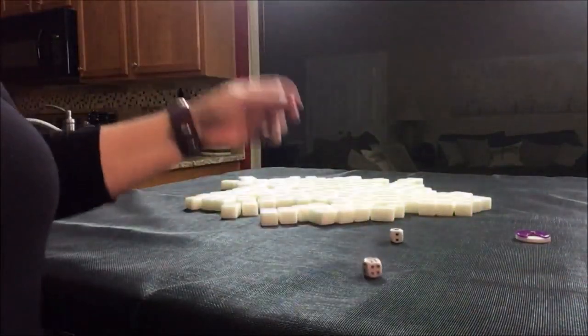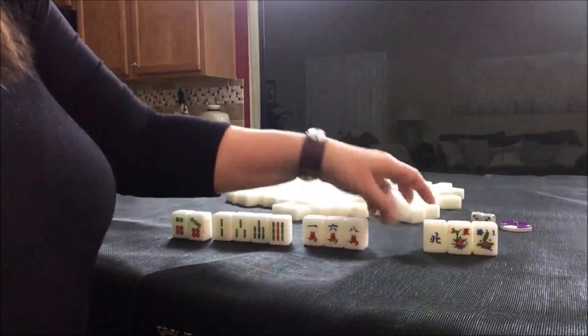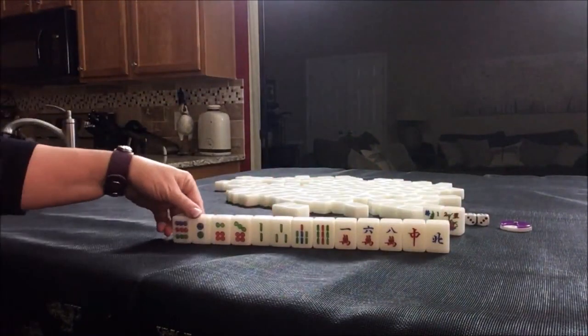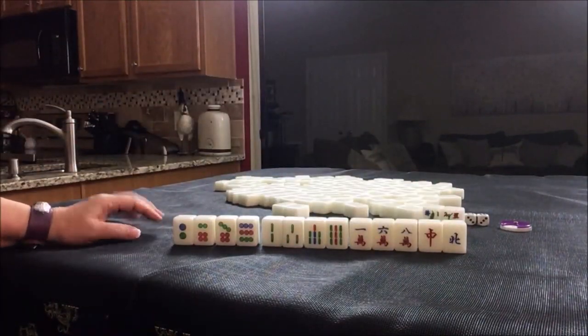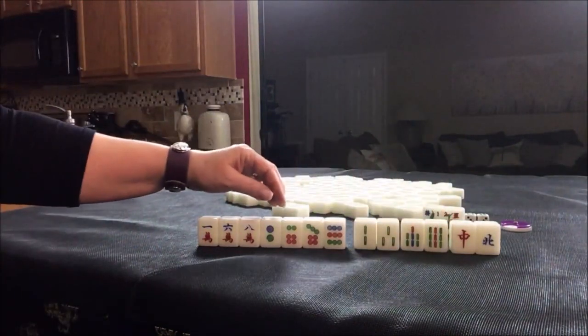North round. I rolled a seven, so that's west seat. We have a one and two flower — we're in west seat so we're not going to get score for these; we need a three flower, but we can get replacements. This is going to be difficult because we have four, four, three, two honors. I would pick a suit — probably bams — because we do have chow potential there.